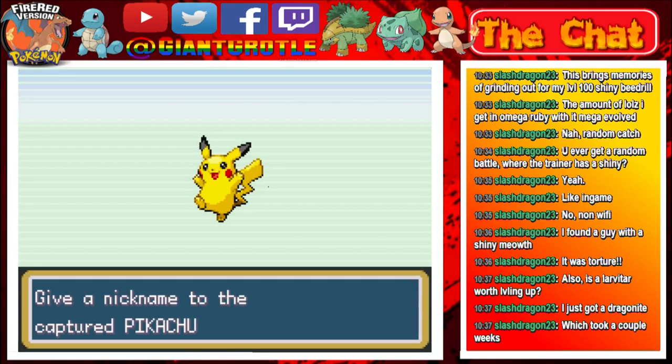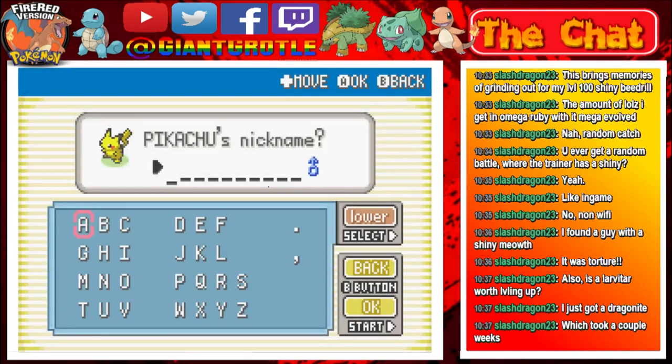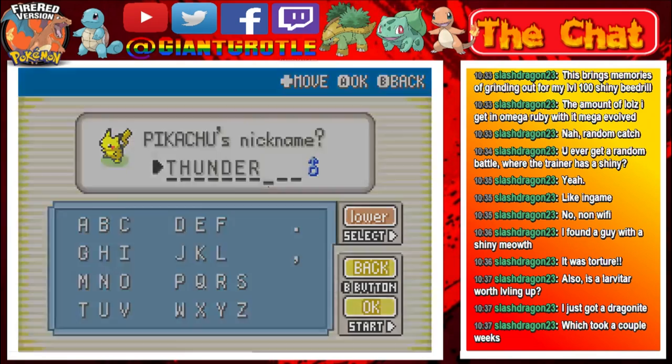Also, I didn't read its Pokédex entry. We'll read it when we go back to the Pokédex — I'll make a special trip. For a nickname, I want to name this Pikachu Thunder, because Thunderbolt doesn't fit, and that's why I was originally going to name my Pikachu in this series. So let's type in its nickname — there we go, Thunder.